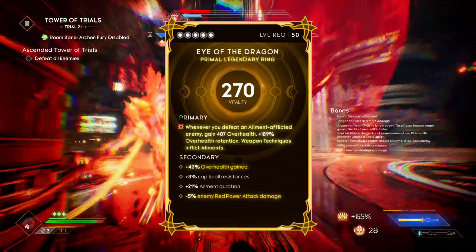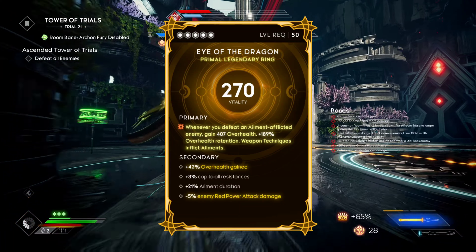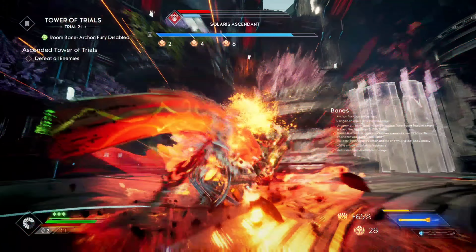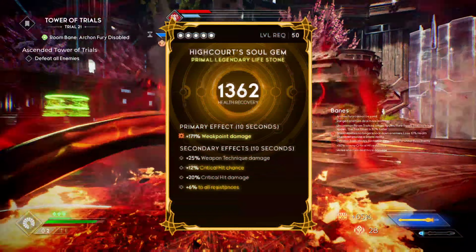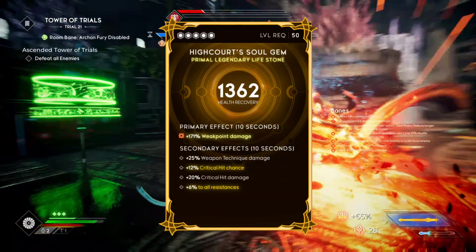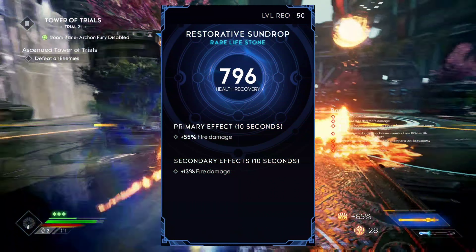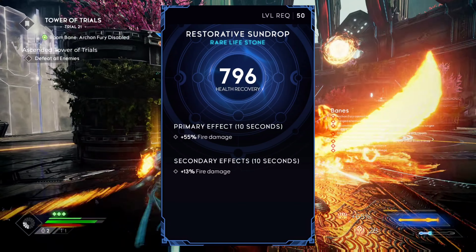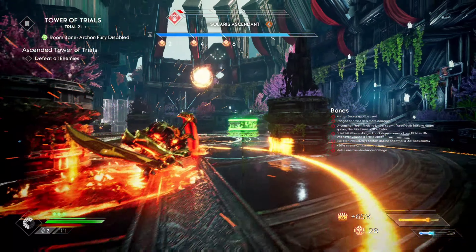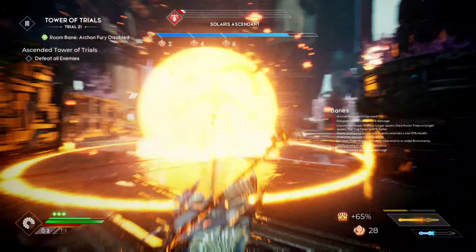Another must is the Eye of the Dragon, because we want this for survivability — this is how we're going to get our over health. For our Lifestone, we're going to be using the High Court Soul Gem, which helps us out with our weak point damage. You could replace this with the Restorative Sun Drop to increase our fire damage. We won't be using something like the Archon's Tear because there's not much crit hit chance contributing to anything, so it wouldn't help us out at all.